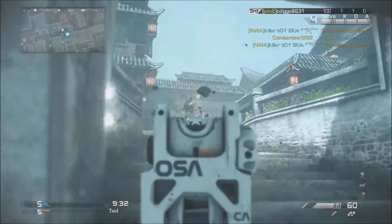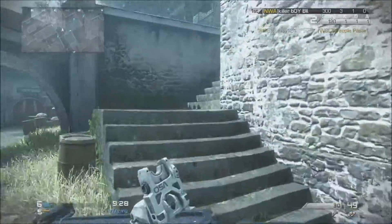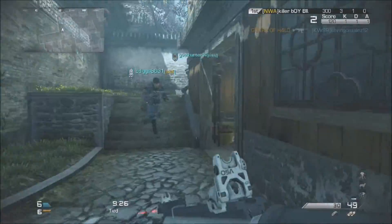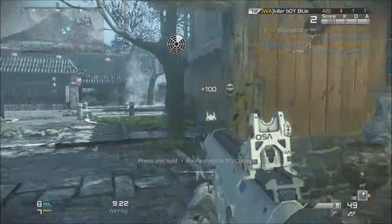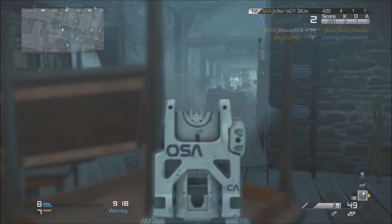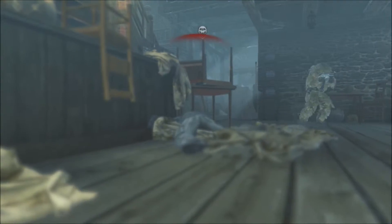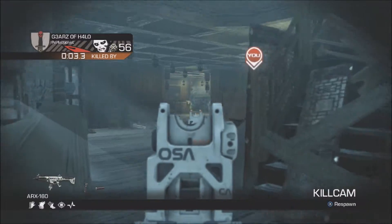Hey, what's up guys? It's Steven and today we're going to be talking about the Exo Launcher, but more in detail about the equipment that comes out of that launcher. Ghost has put the lethal and non-lethal grenades into one class, also known as the Exo Launcher.